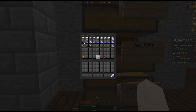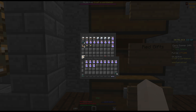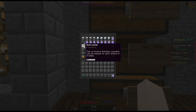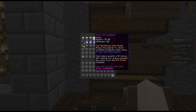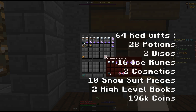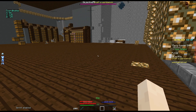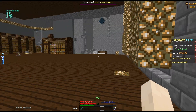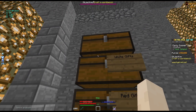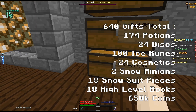Lastly, the red gifts: we used a total of 64 of them, exactly one stack. From that we got 28 different potions, two discs, 16 ice runes, two pieces of furniture, and 10 snowsuit pieces — eight here and two more helmets, so 10 total — and two books. Unfortunately we didn't get any crazy rare drops — no Santa gift shouted out to the lobby, and we didn't get the pet, so another big L there. Everything in these chests plus 650k exact in cash.